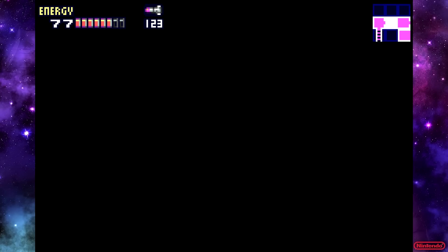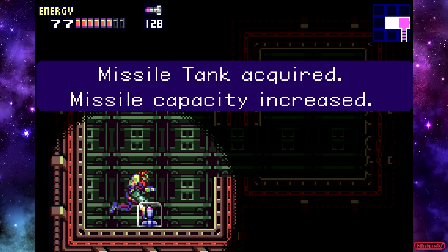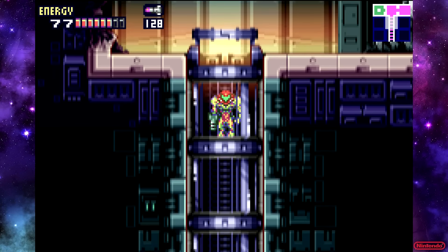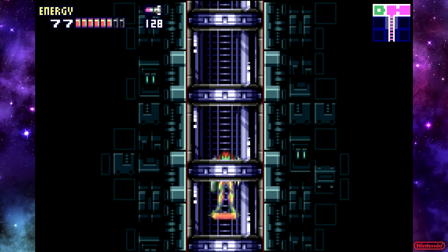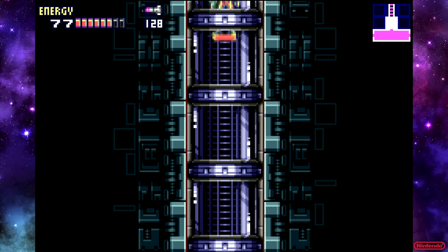We're going to come through here with a speed booster. There's a nice little missile pack waiting for you over here. These rooms with the red lining on the walls, they always look so cool to me. We'll see more of that in a little bit here. But first, we've got to go get power bombs.